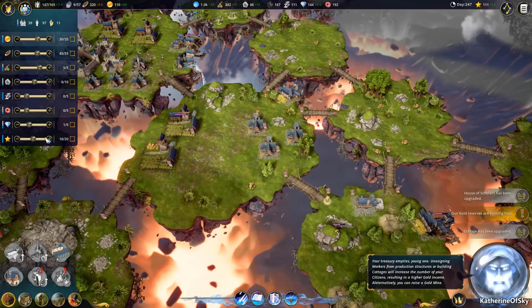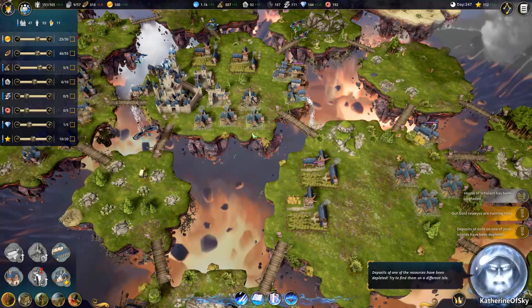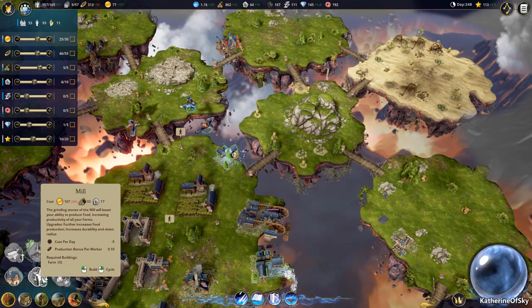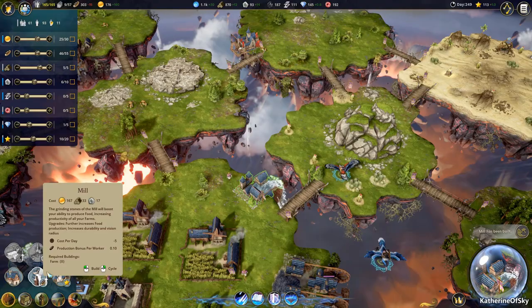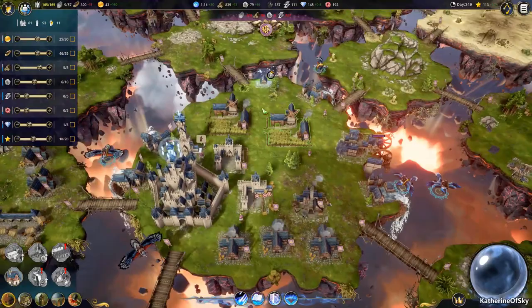We're going to build up our population so we get massive amounts of gold, and then we can start increasing our research points. We can actually let this run at a bit of a deficit for now. We want to upgrade our mills or even just build new mills. We need 167 per mill that we put down. The closer to your castle center tile, the cheaper the maintenance costs are going to be.